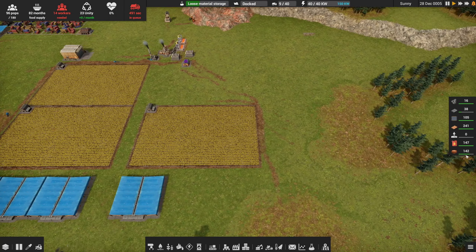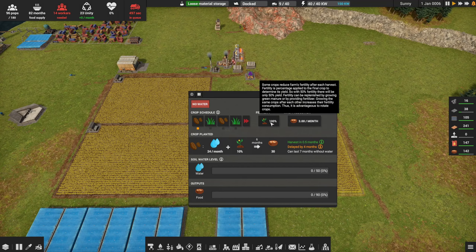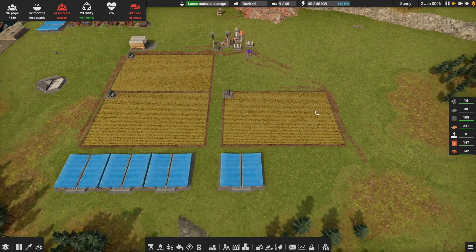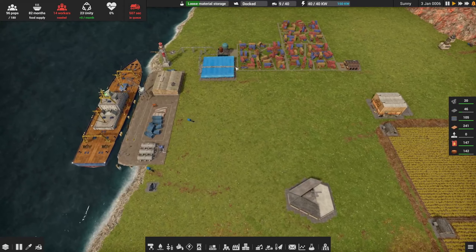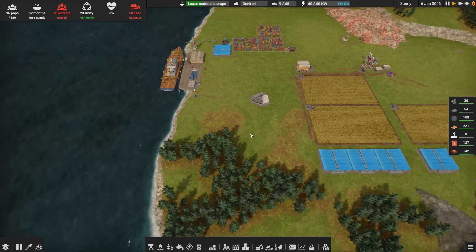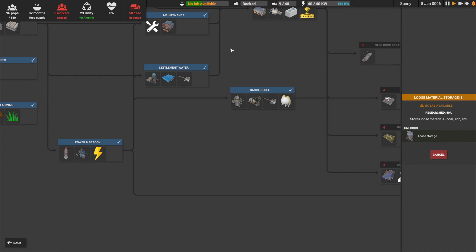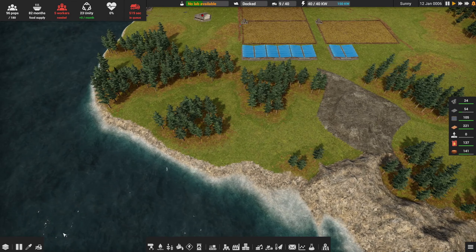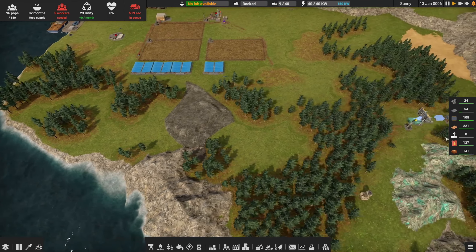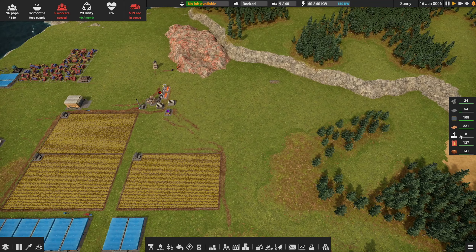Food looks okay — we've got 142 meals, about 82 months' worth. We're keeping our fields at 100% fertility, so that should help. We're now producing diesel — something we still need to set up. We did research that, so we can start thinking about it now. The challenge with jumping on diesel production is building materials — we've got zero.